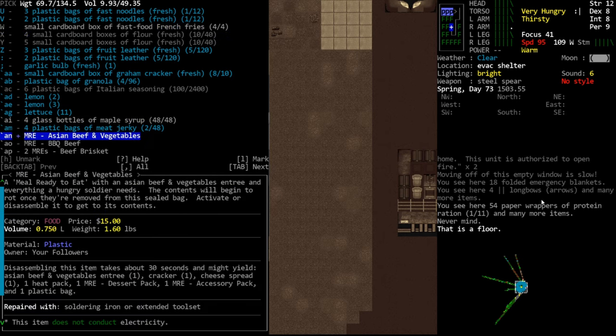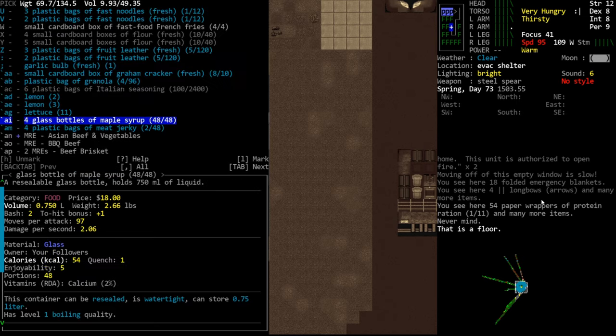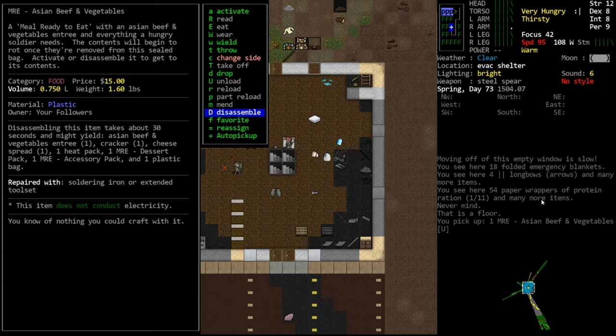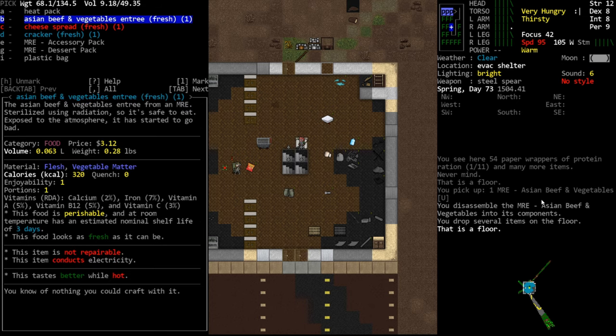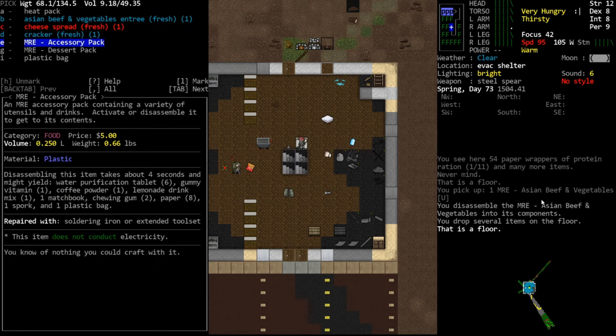We'll grab Asian beef and vegetables. It's important to note that your food allergies or aversions will affect this - we are lactose intolerant, so if we pick up the cheese tortellini we will not be able to eat it because it will have a dairy product in it. We'll step away to have a clear tile to work on, go into our inventory, select the MRE, and go to disassemble. If you do this through the butchering menu you have a chance of clicking the wrong thing which will cut it up into pieces and you won't get anything out of it.